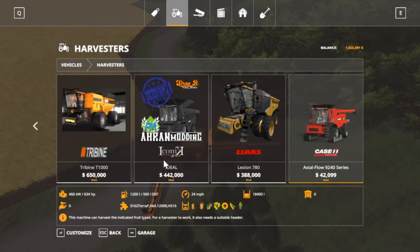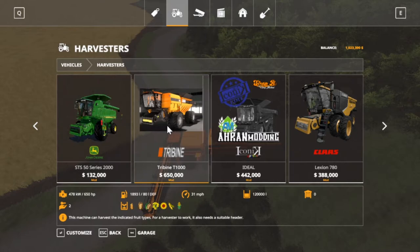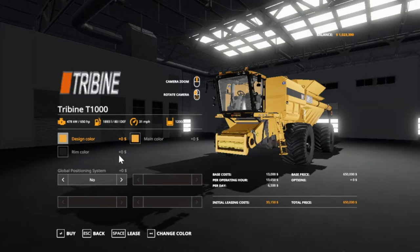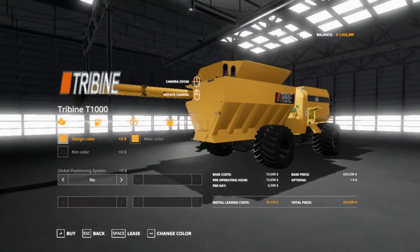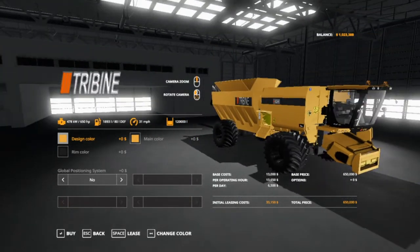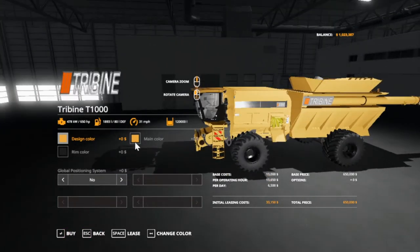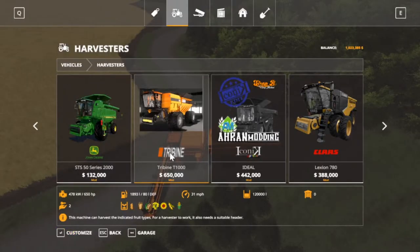We're going to try different ones — right there it is. Let's try buying the T1000. Basically you just get this color it comes in — I figure orange would be a little bit better. With the GPS, that's about all you get on it. 120,000 — that's a lot of zeros, but yeah, you can see 650,000 just for the machine.